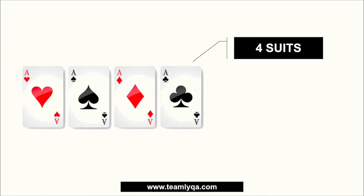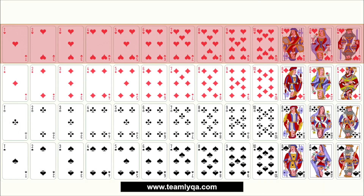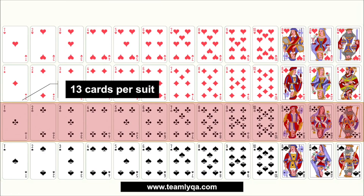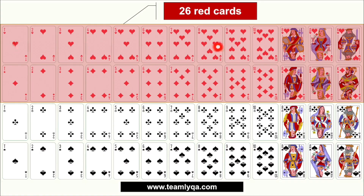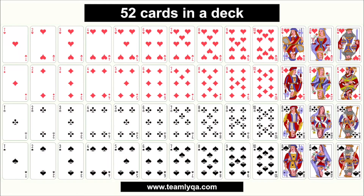When I was in high school, this was a bit tricky for me because I wasn't used to handling playing cards. But in probability questions, you always need to know about face cards, number cards, and the like. So in a regular deck of cards, you have what we call suits, and you have 13 cards per suit — 13 hearts, 13 diamonds, 13 clubs, and 13 spades. That gives you 26 red cards and 26 black cards.